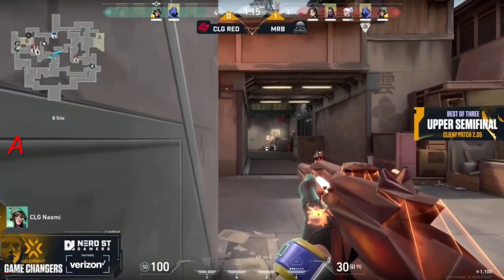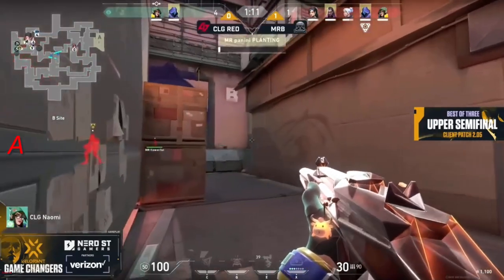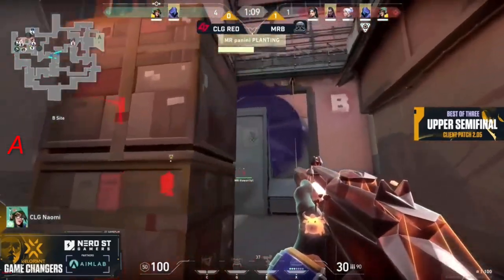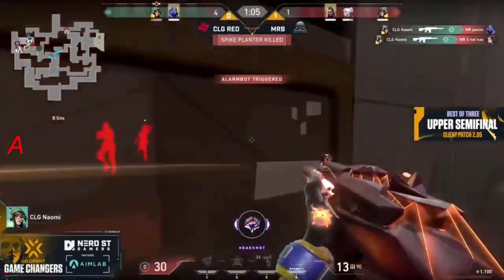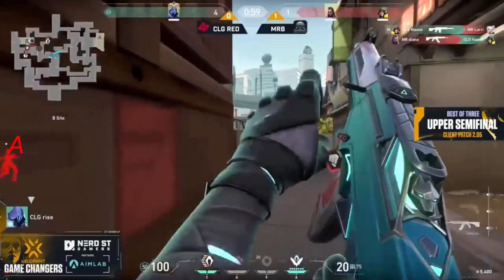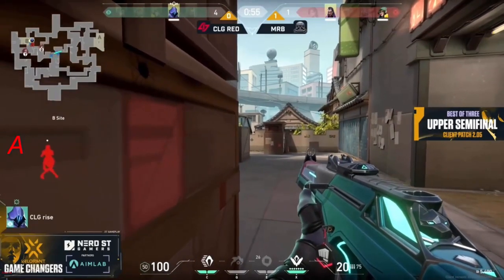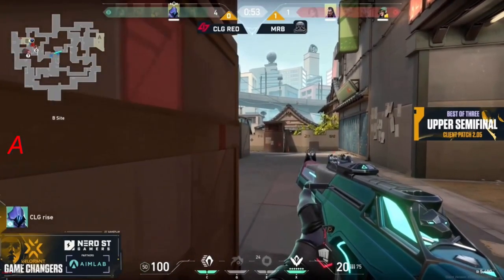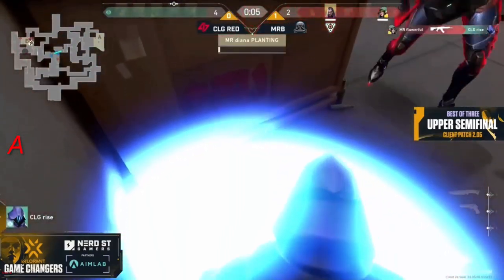I was not prepared for how quickly they'd fall — tried the aggression, it won't work. Naomi, it's a very big job to do. Still not detected — she could kill the planter here, finds one trying to adjust. She'll get it, still a menace on the site. They're trying to flush her out but now she has support. Still finding frags, has to reload though — she's so low. Diana on the peak, the one on two now. Rise holds alone — but would they expect her here?